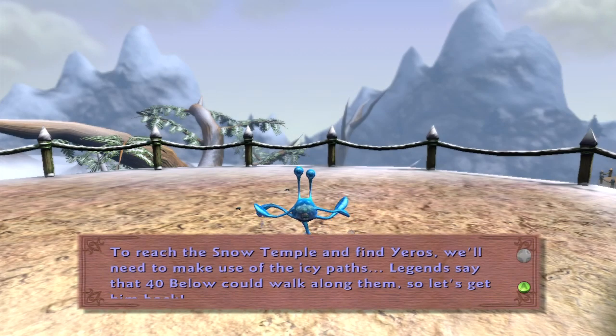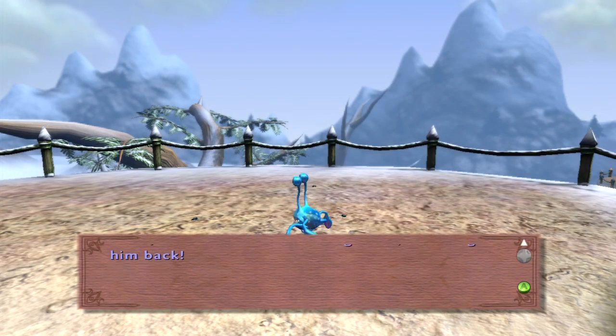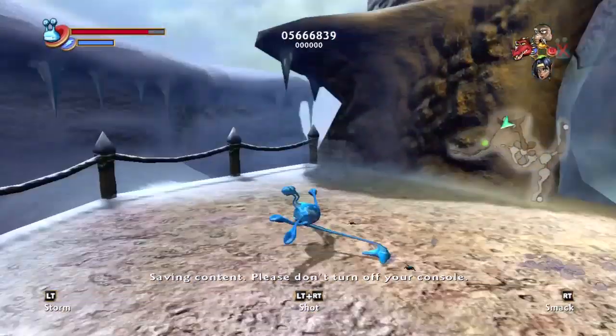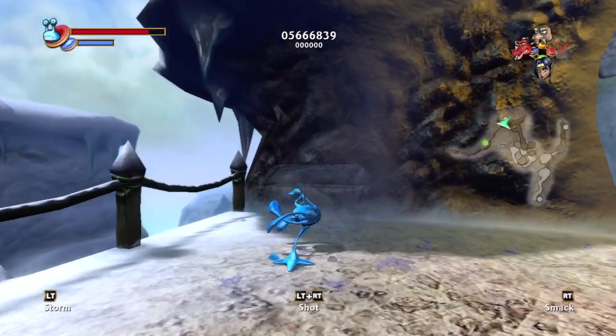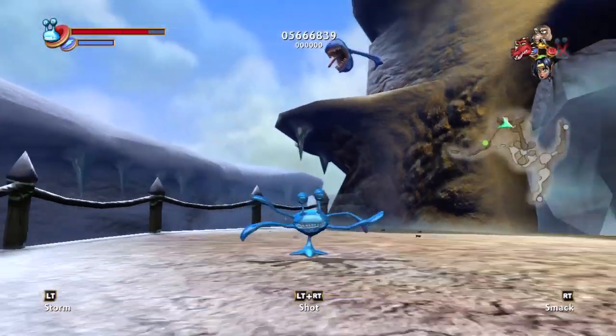To reach the snow temple and find Yeros, we need to make use of the icy paths. So those transparent little structure things — you have to get another guy, and there's an invisible treasure chest here, which I'm sure that one guy can get as well.